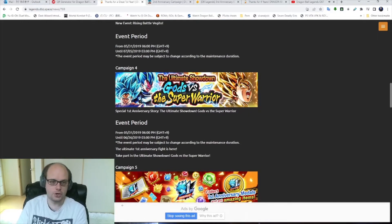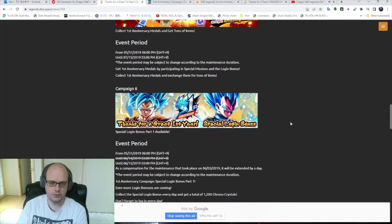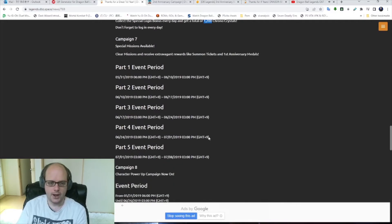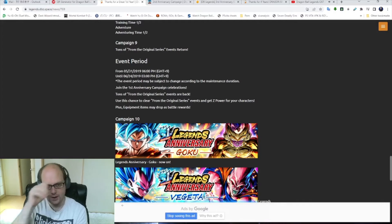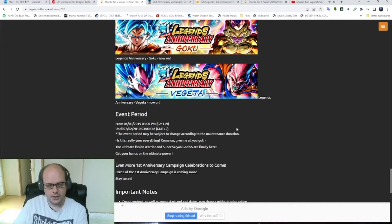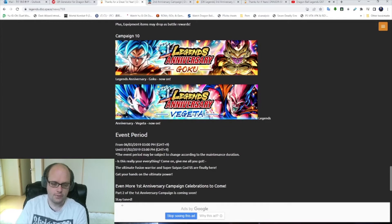We had the Ultimate Showdown event — I don't remember if that gave any CC or not. We had the anniversary medals, and the login bonus which gave a total of 1,200 CC. We had the top grossing reward, and the two different banners: the SSB banner with Blue Goku and Golden Frieza, and Blue Vegeta and Super Buu. We had the Dragon Balls for a total of 2,000 CC between the Dragon Balls and the Chrono Crystals on the wishes. Top grossing I believe was actually a bit more than 1,000, but I put down 1,000 to be safe.